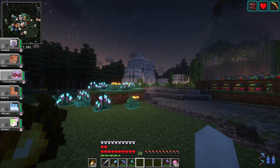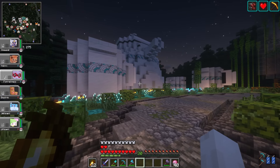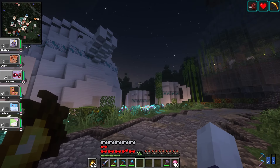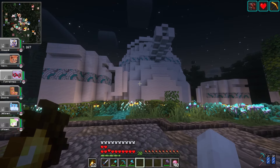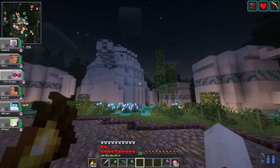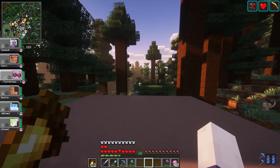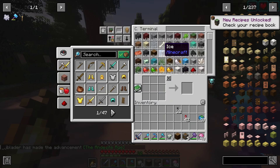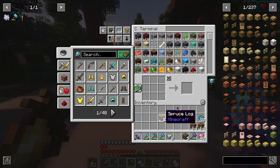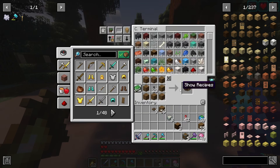Before I start Create modding, here's what this place looks like at night — I wanted to show the lighting coming off all the moss types on the porcelain tea set. So nice. I think it matches really well with the overall container theme. I've worked up a little platform of light gray terracotta to start working on the Create stuff. The first thing we need is andesite alloy — easy enough — then let's make some shafts and grab some planks. That should be enough basics to start crafting; we'll make some cogwheels.